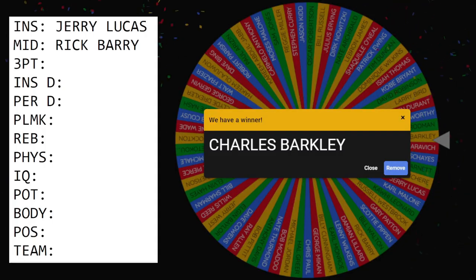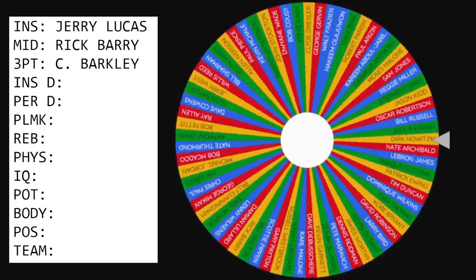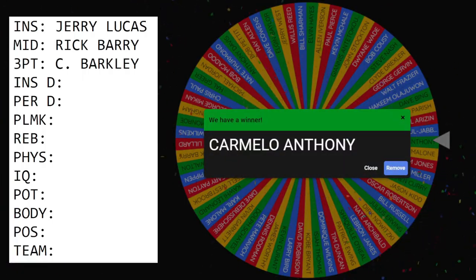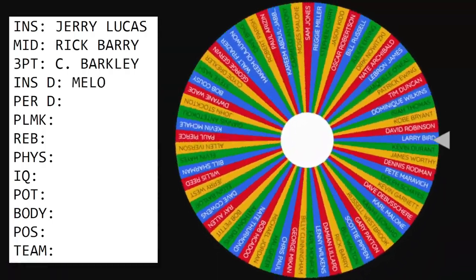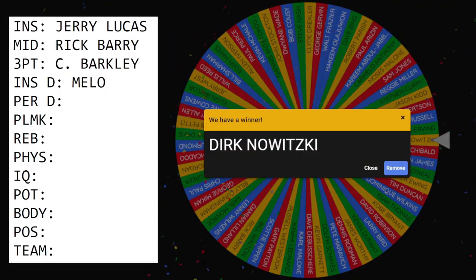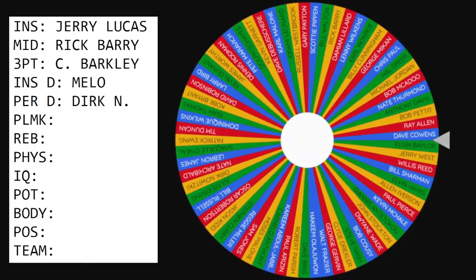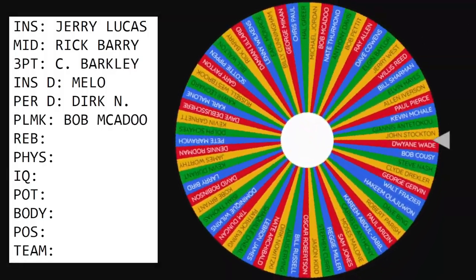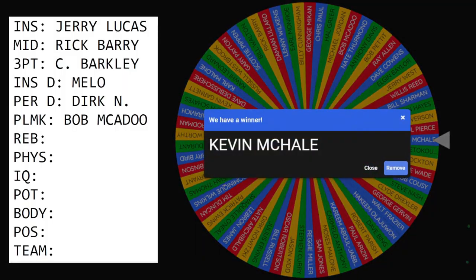What is this list? We need someone to hold down the paint — an inside defender. It's not Carmelo. We need a lockdown defender on the perimeter — we got Dirk. What is this player? We need a Magic Johnson-type, a true playmaker. We got Bob McAdoo.